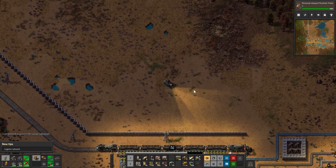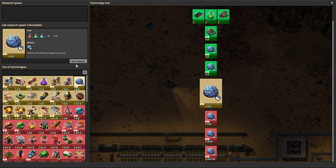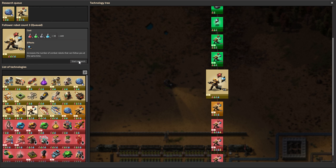Let's check our research here first real quick. We do have some blue science coming through, because we are getting this research done, so that's awesome. We could do faster research — that sounds good. I need to check what I need for my robots. Follower robot count — I probably want to upgrade that, but that's combat robots. I tried that combat robot out in the last encounter and it was horrible. It didn't last at all. I don't know if those things are even worth it, but I'll research it anyway because I want to research everything.